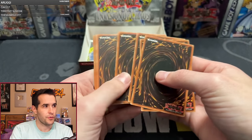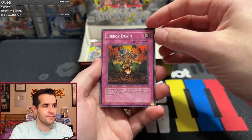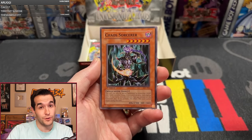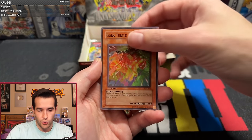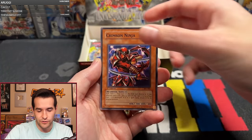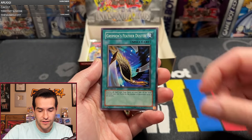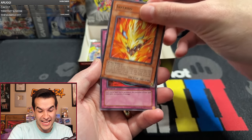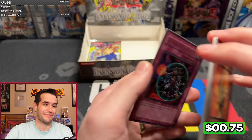Let's see what we can get. Pack twenty-three: Energy Drain, Chaos Sorc — good start. Cora Turtle, Jade Insect, Crimson Ninja, Pin Chopper, Griffin's Feather Duster, Inferno. It's coming down to the last pack.